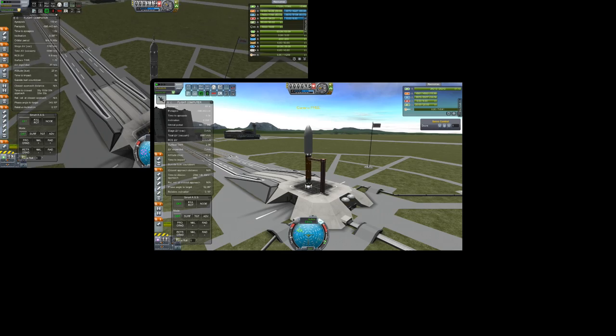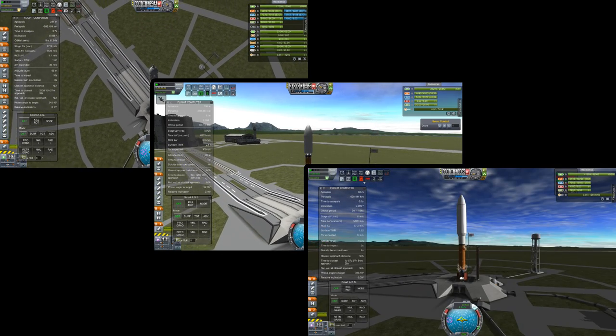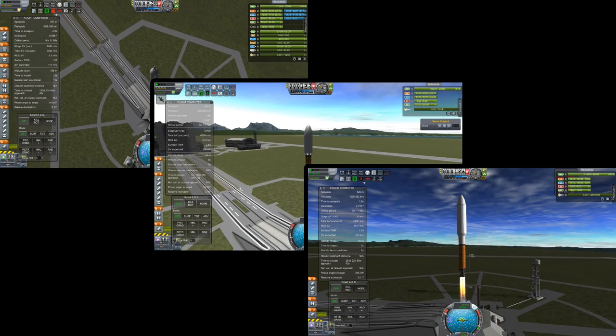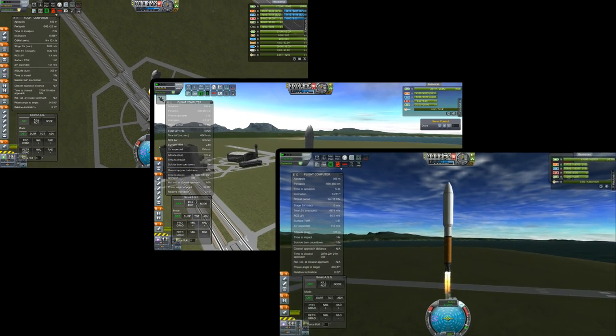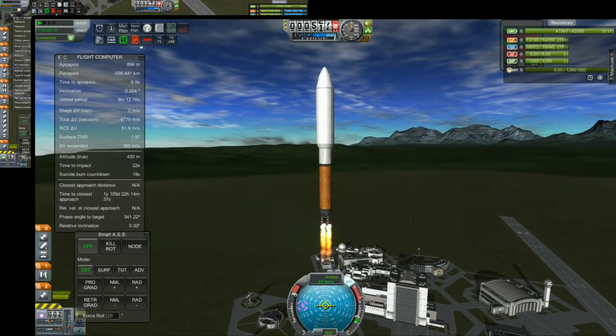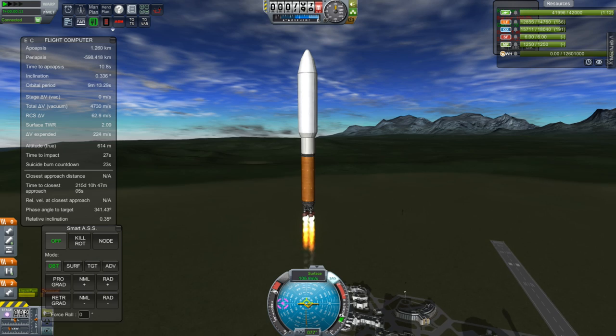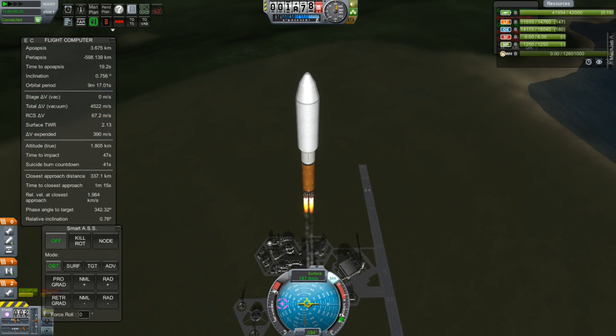Greetings, Kerbinauts! This is Kerbal Space Program. I'm Bob Fitch, and this is episode number 9 of Project Odyssey. Last time on Project Odyssey we were launching a couple of rockets that had only just barely gotten started — a crew carrier and a new satellite. In this episode, we're going to get started with a new module for our Odyssey space station.